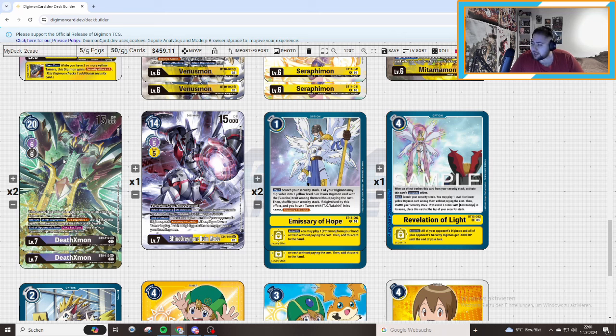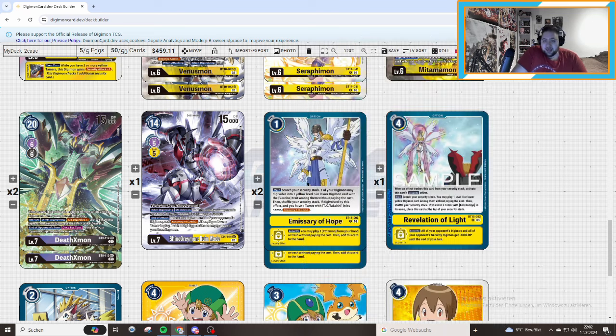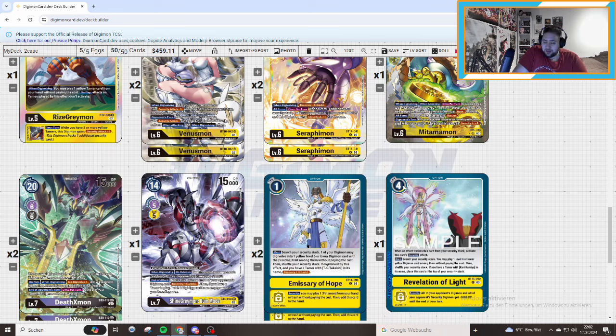Ember's Theory of Hope — don't need to explain, this card is great in the deck: skip an evolution, really good. Then we have Evolution of Light. When an effect trashes this card from your security, activate the security card's main effect. The main search lets you play 1 level-4 or lower yellow card among them without paying the cost, then shuffle your security stack. If you have a Tamer with Kari Kamiya in its name, place this card at the top of your security stack. It also makes a little Rune Mode effect: minus 5000 on the board. With your Ace having a 4-of, you play Gartomon, then Ace again into a Magna Angemon having 4 life, going into level 5 — then minus 10 on the opponent. Pretty insane.